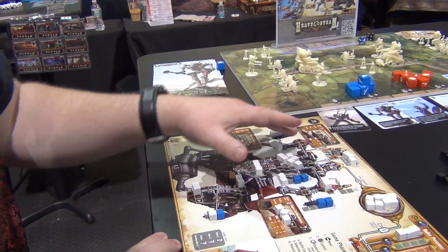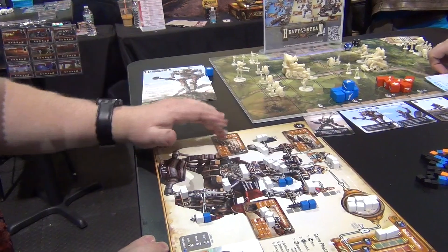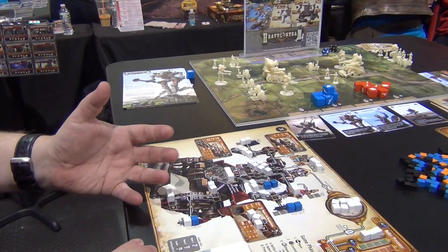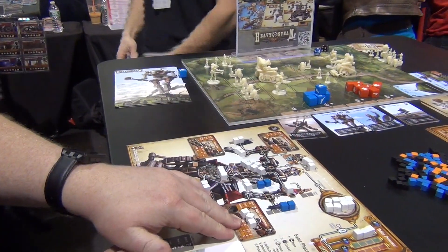You have to make tough choices because every turn you can only move cubes down one slot. You need to choose wisely whether or not you power down your magnet coil blunderbuss, or take the other route to power your Gatling gun, or move energy down into your legs in order to move more on the battlefield.